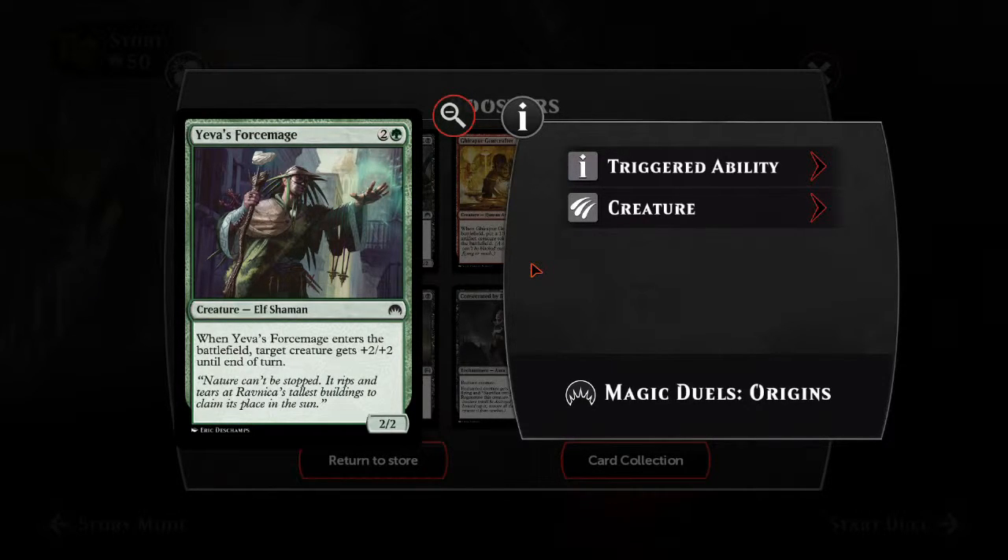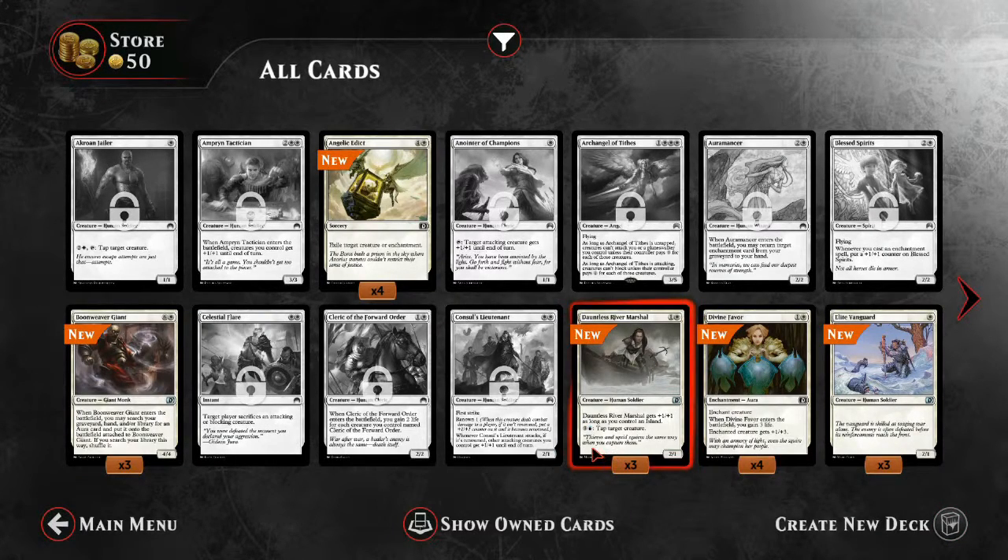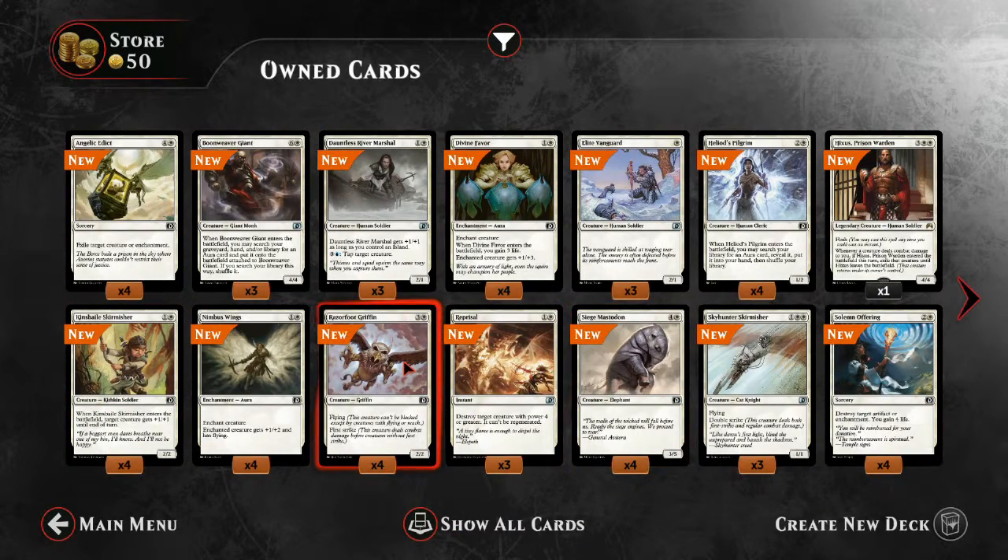Green cards I really like as well. Whenever this card comes onto the battlefield, target creature gets plus two, plus two until end of turn — that's really awesome. So I can go to my card collection. They're grayed out — the ones without locks on them are the ones I don't have. I just want to see owned cards. So these are all the ones I do have. It's got a lot of white cards, and they're all new, because this is probably from my booster box.